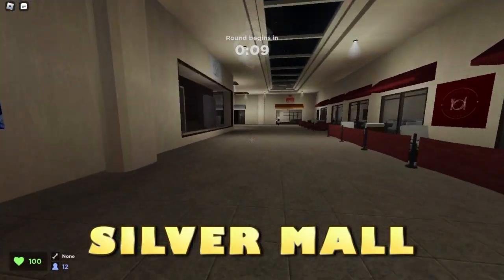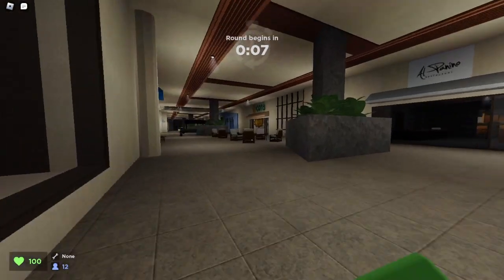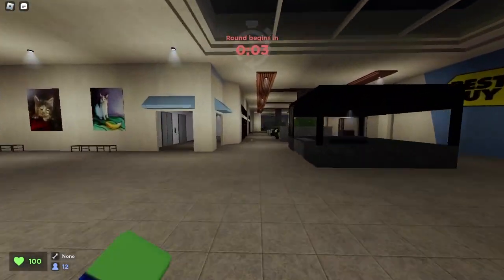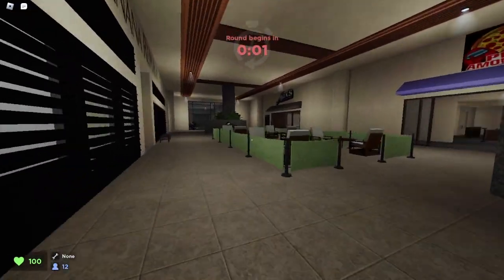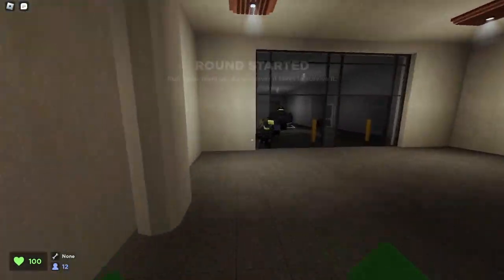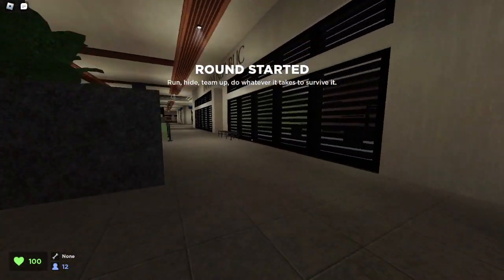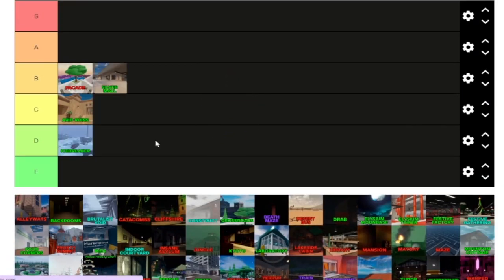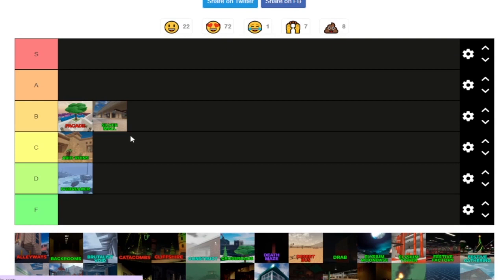Now we're going through Silver Maul. Silver Maul is an absolute classic — very good. The straightaways just make it better because you can run away from next spots easily. Overall, I also like the design and I think it's a really great map. For the ranking of Silver Maul, I'm putting this one in A tier. I think it just deserves it — it's a really good map.